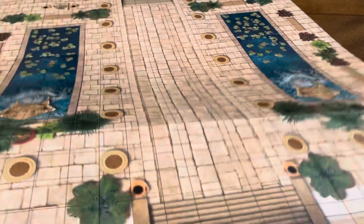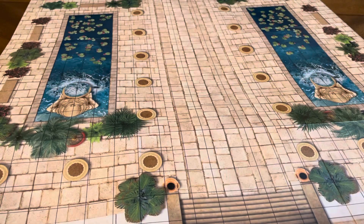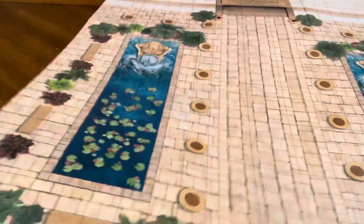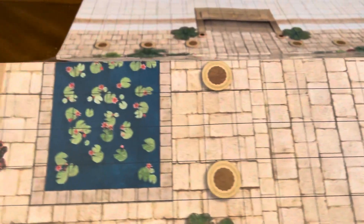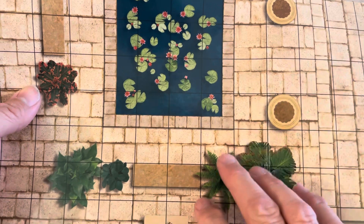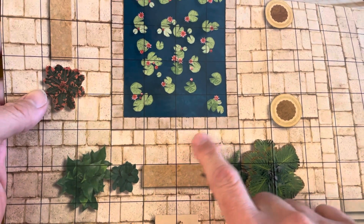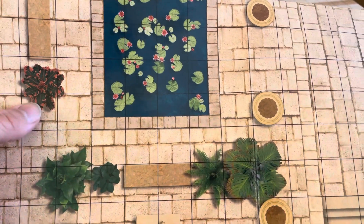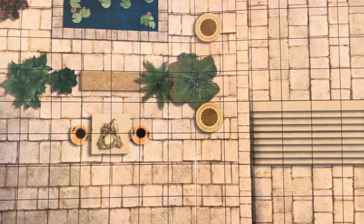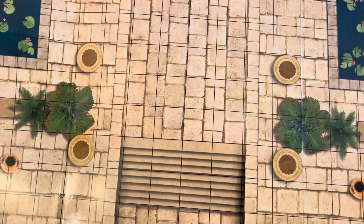I don't particularly play Savage Worlds, but the maps are fantastic — that's why I picked this up. This is extremely vibrant, extremely colorful. One-inch grids, meaning each grid square represents five feet in the game, just like it would be for D&D, Starfinder, Pathfinder, Aliens the role-playing game, or Blade Runner.